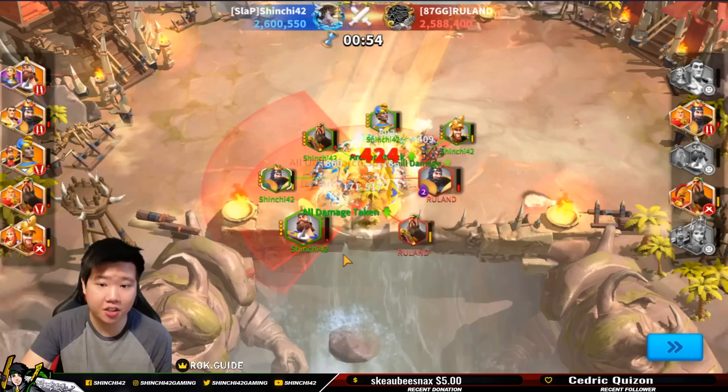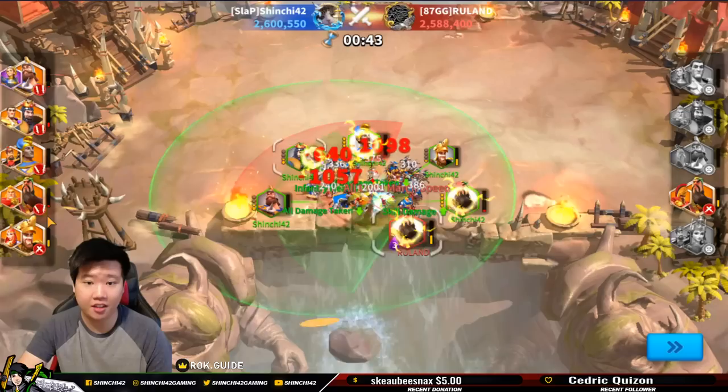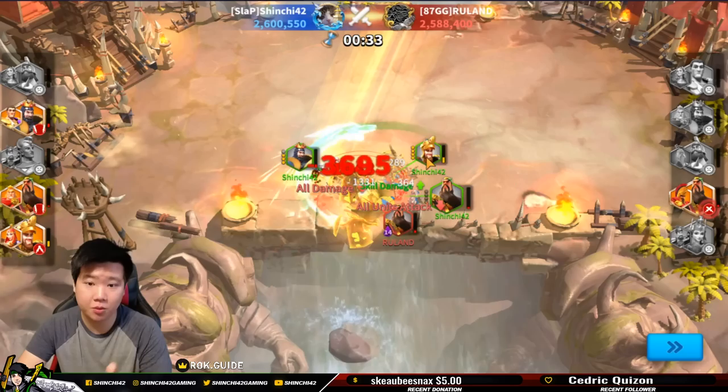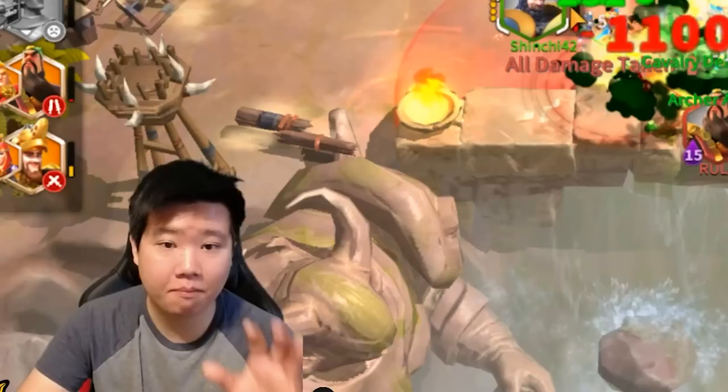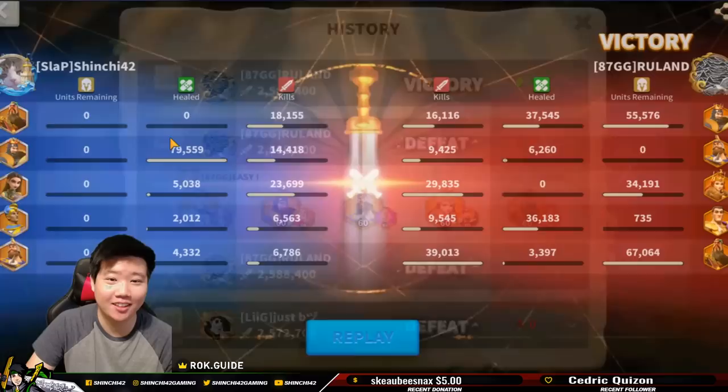With this setup, it's really good because my Richard really did his job — tremendous and amazing work. It's a very neck-and-neck battle, but every single march I have is surviving. Guan Yu can only target the fan-shaped area, so he's facing one direction, but I'm able to attack him from behind. And I have my Edward doing a lot of massive damage as well. That is my setup — my Richard did an amazing tank job.